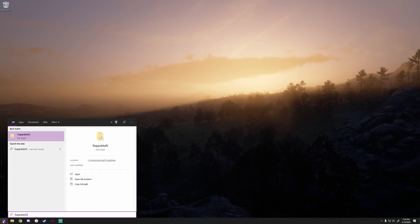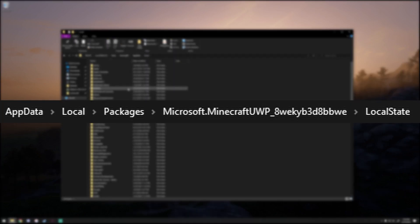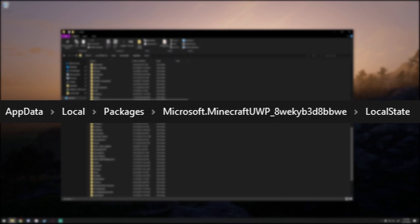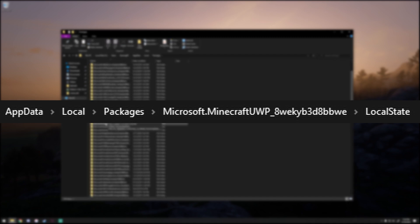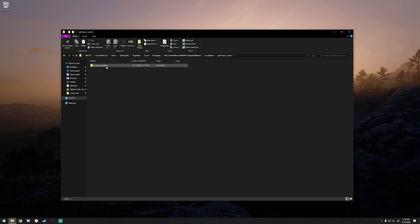First, what you want to do is go to your Windows icon, type in %AppData%, and open up that folder. You want to make sure you go to the top and click specifically on AppData, then go over to Local, and go down to Packages. All of these say Microsoft but they go in order — if you have them listed by name, it will be Microsoft dot Minecraft. Mine says Minecraft UWP. Go ahead and open that up, then go to Local State, Premium Cache, and World Templates. These are all of the RTX worlds by NVIDIA that you've downloaded.